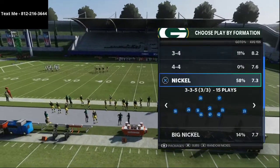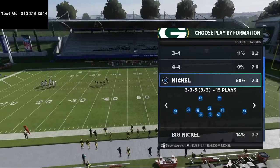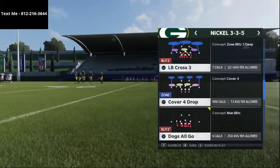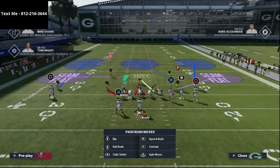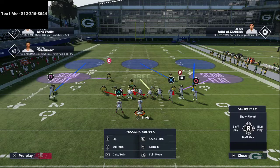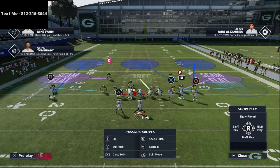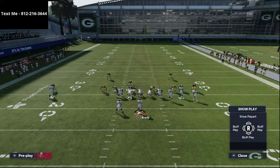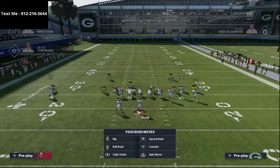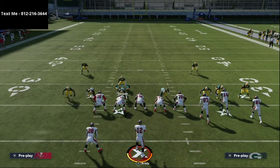We're going to come out in any cover, any play we want from Nickel 3-3-5, and most of the time we're going to audible down into Nickel 3-3-5 wide. We audible to Mike Blitz 3 every single time and simply press coverage. From there we shift our defense to the side of the running back, drop both outside linebackers into hard flats, and optionally put our outside corners in deep halves — those are really effective at stopping one-play touchdowns.